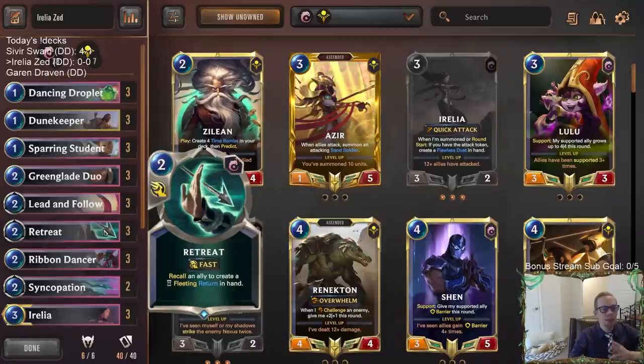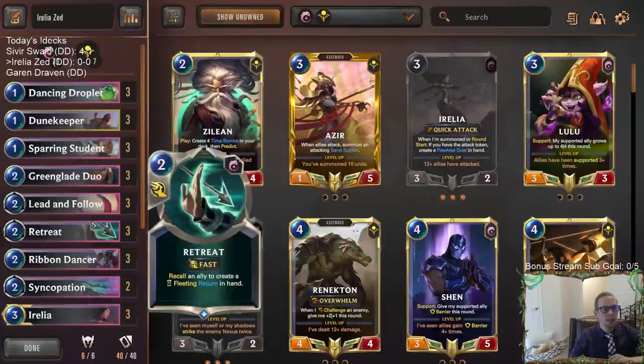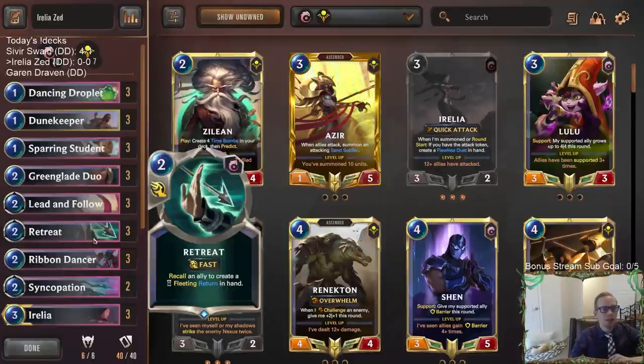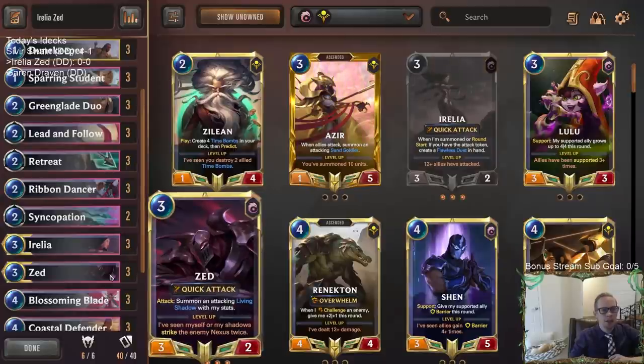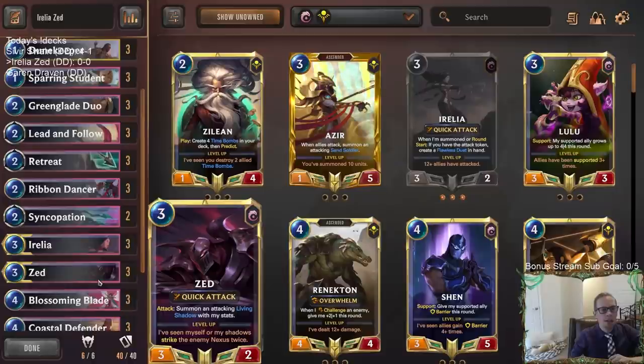We've got more copies of Retreat — three copies — to go along with three Dancing Droplets. One thing we want to do is when we have the attack token on round two, we want to be able to play Droplet on one, recall Droplet, then drop Zed on round two. We want to be able to have burst speed Zed attack on round two. That's the hope with part of our deck.